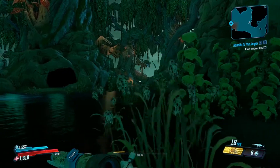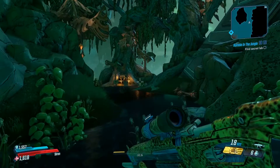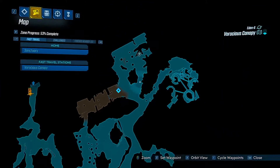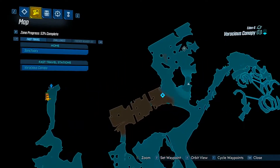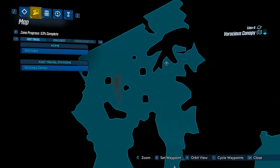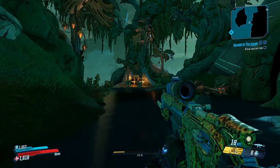Hello everybody, welcome back to another Borderlands 3 guide. Today I'm going to be bringing you guys a little bit of a tip and trick video. So I was just on the map of Rashes Canopy up here in this area and you can see there is a crew challenge to defeat the legendary Jabber Wog-Eye.